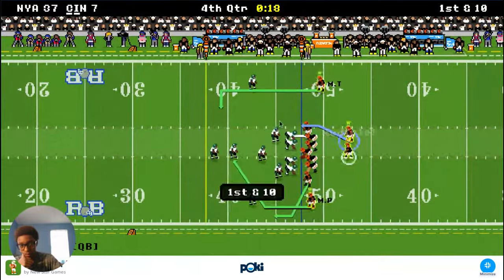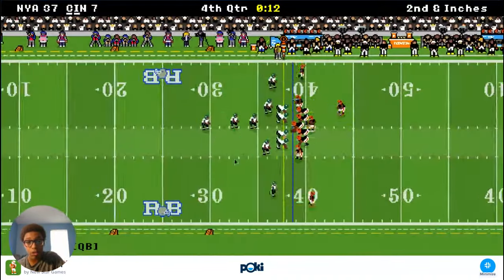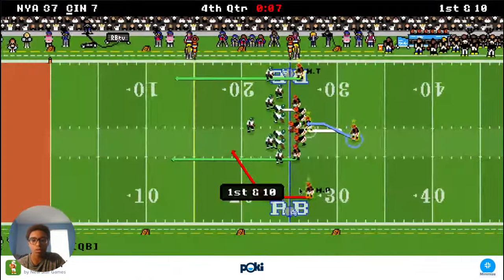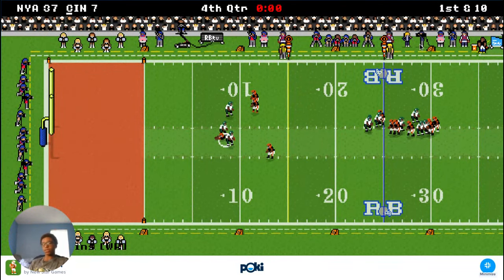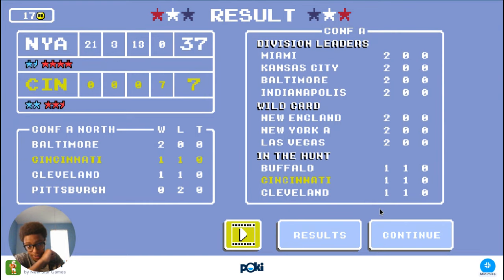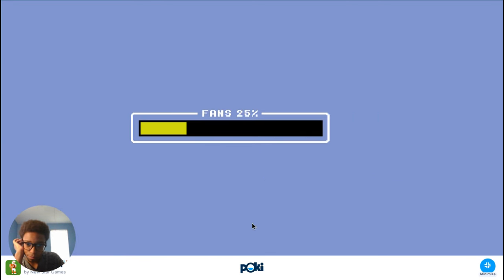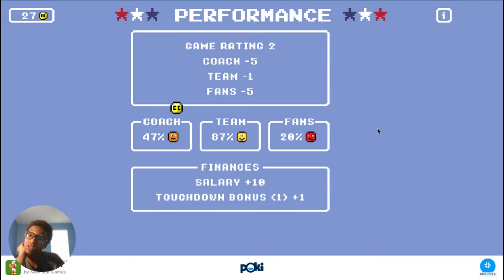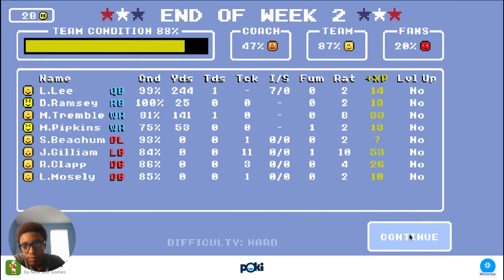Obviously we're going to go for it. Maybe we can come back, guys — thirteen seconds left, down by thirty. Well, we have timeouts. Call timeout. Nice. This is not going to be good for my ratings. Complete the pass — I thought I got to call timeout. Dang. Get another play, maybe get another touchdown. Let's see how bad I take a hit. My fans went down — coach minus seven, team minus one, fans minus five. Oh my gosh. My fans don't like me at all. Understandable.